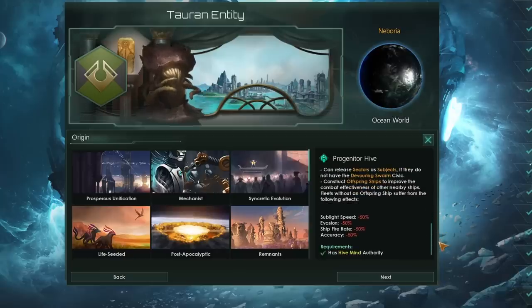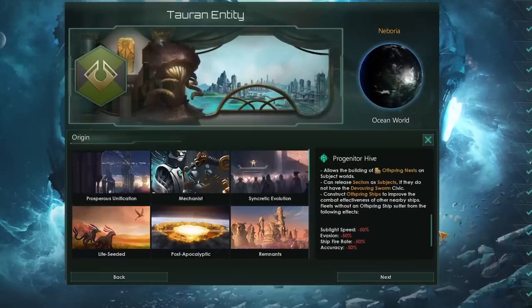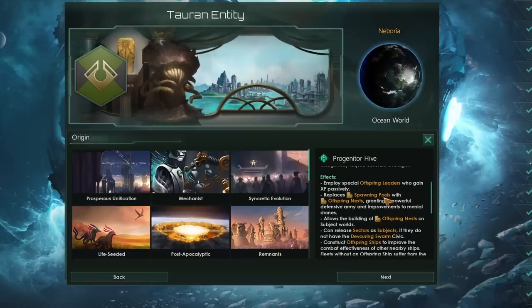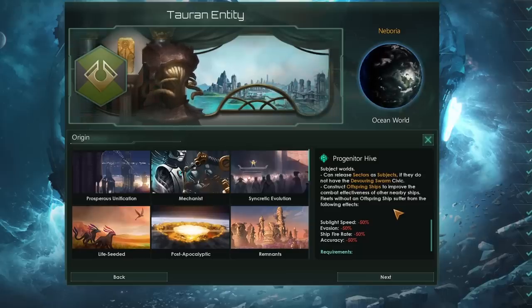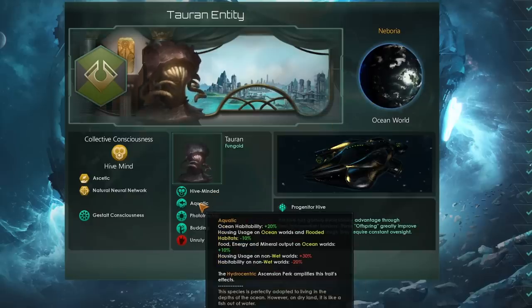Overall, what Progenitor Hive is basically going to give us is an economic boost that will ramp up more and more during the game. That's going to come from not just the leaders, but this special offspring nest as well instead of a spawning pool. And on top of that, bonuses to all of our ships as long as we do have an offspring ship in the system or we construct a special offspring starbase building.